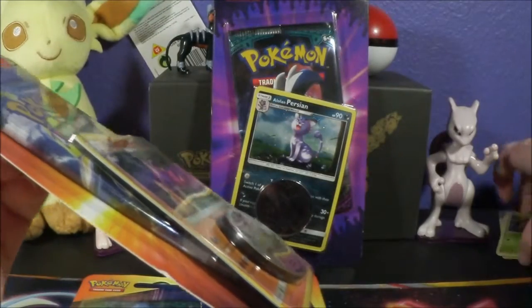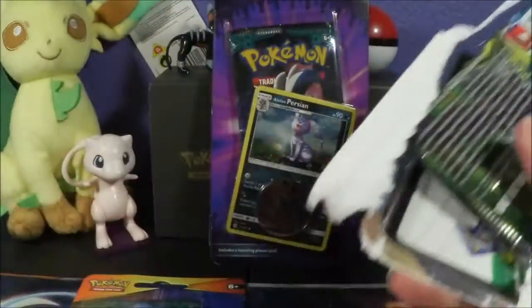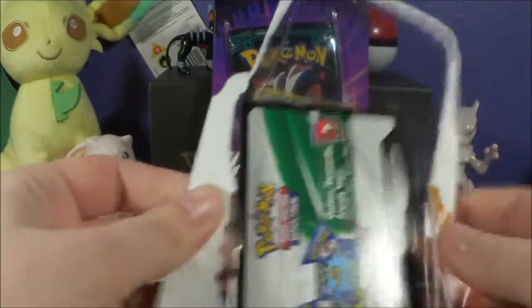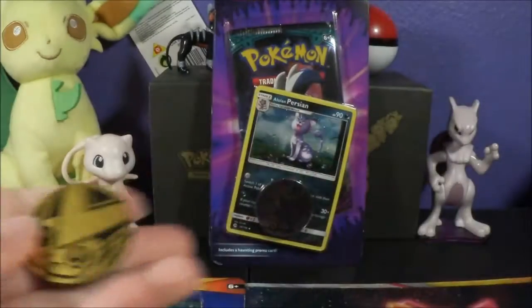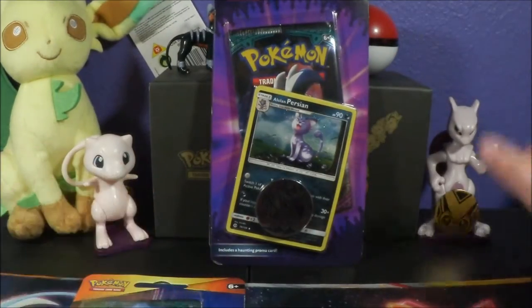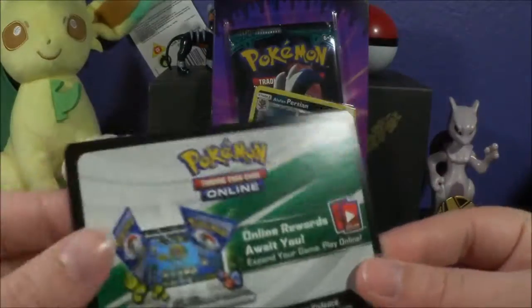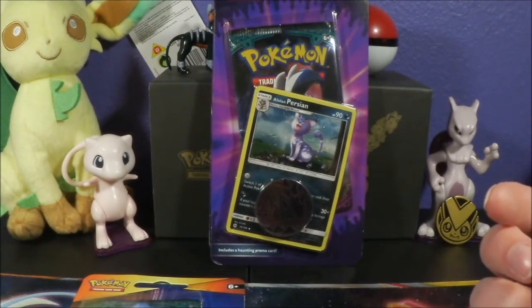There are even code cards in here — so cool. Obviously I'm gonna be keeping those. Here's the Victini coin. I'm really sorry guys, but these do say — this one says 'Gigalith Checklane Blister' — Battle Checklane Blister Gigalith. So I'm gonna have to keep those. I'm really sorry.